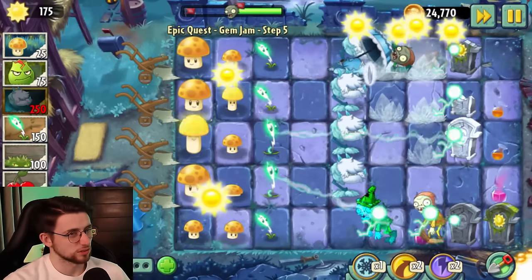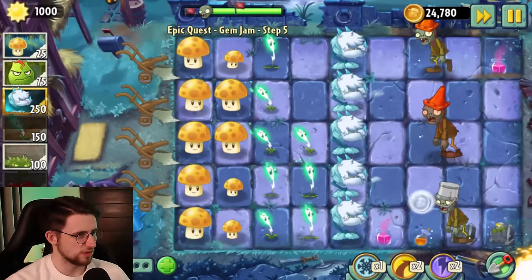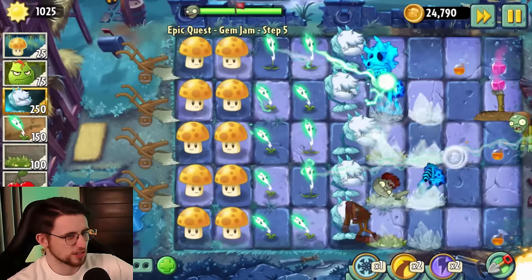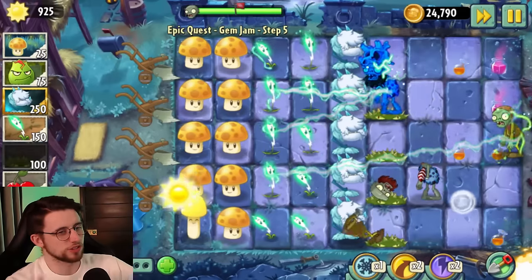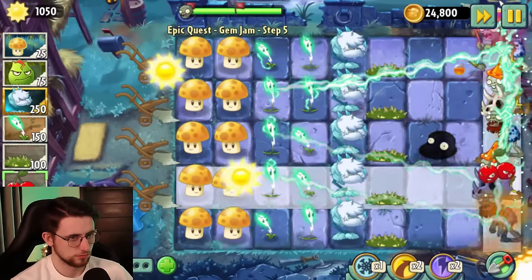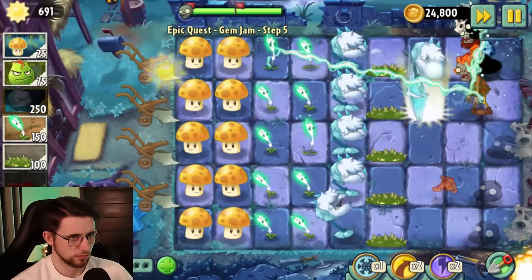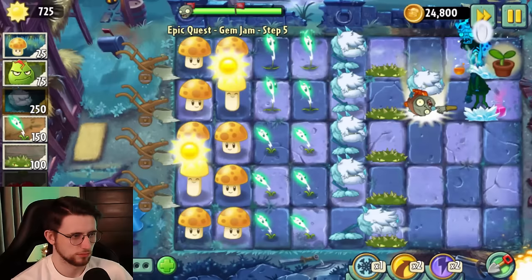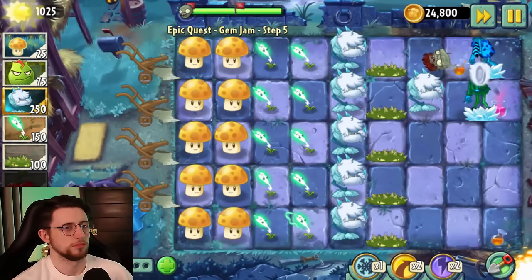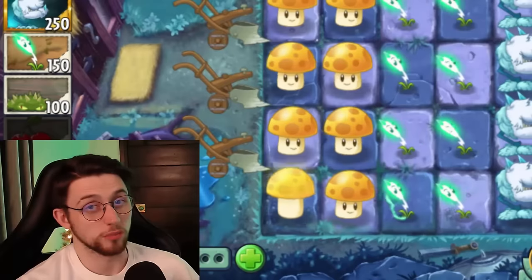I'm not even going to lie — if it wasn't for Fuzzy slowing him down I think I'd be dead. If in doubt, Fuzzy lightning reed always gets it done. Surprised how easily these guys are going down as well — aren't these supposed to be the Jurassic Marsh knights? The skull heads, whatever you want to call them. And that is officially the halfway mark.